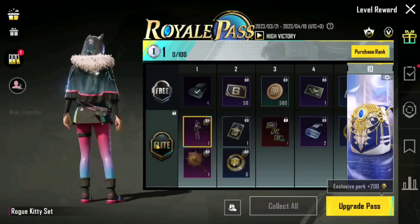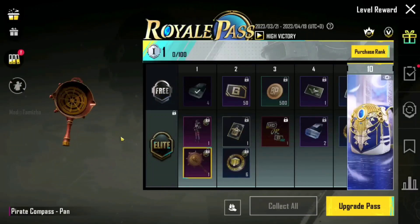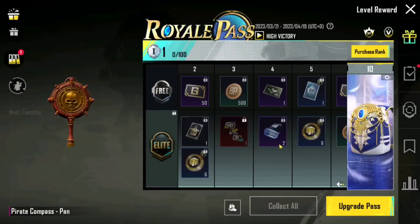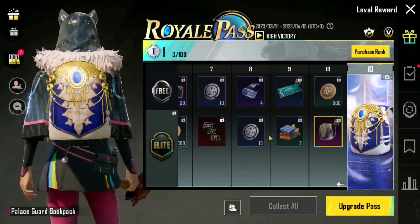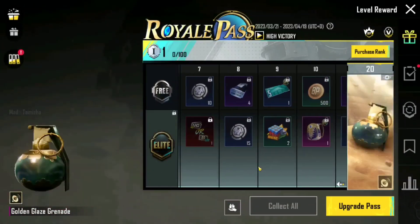We will have a look at the Royal Pass at 2x speed. So let's go. First of all, we will see the Kitten Set, which will be the Jok start brand. And this is excellent. Before we move on, we will see a backpack, which will be the right moment.